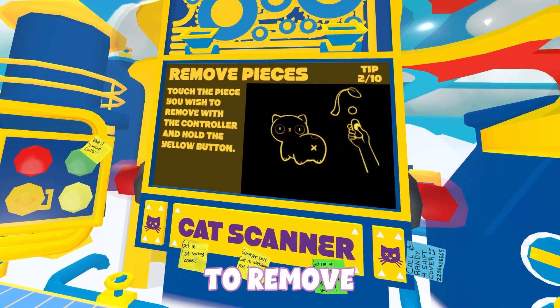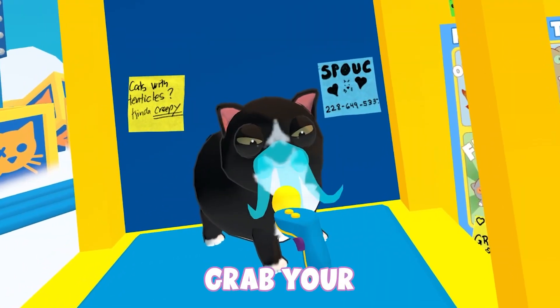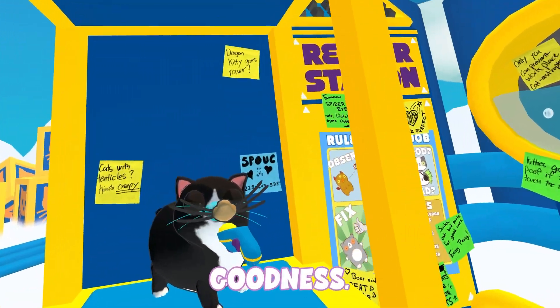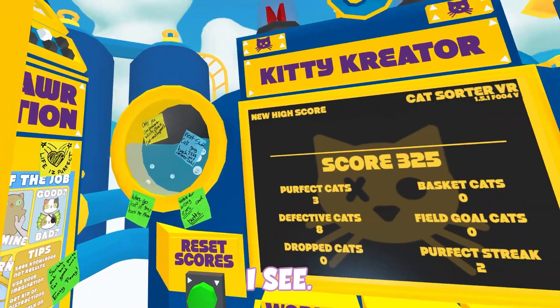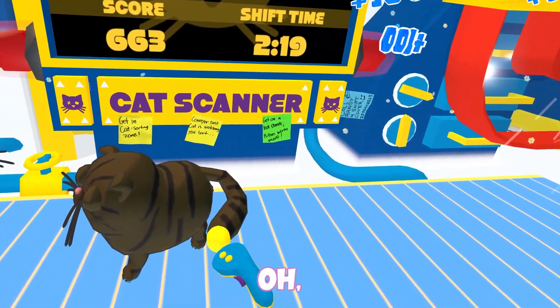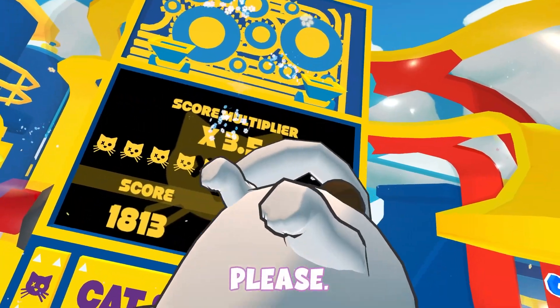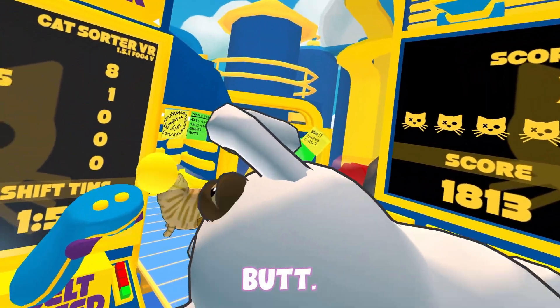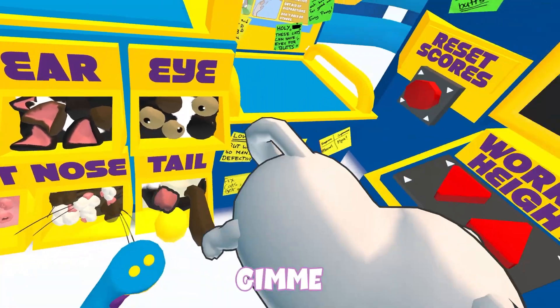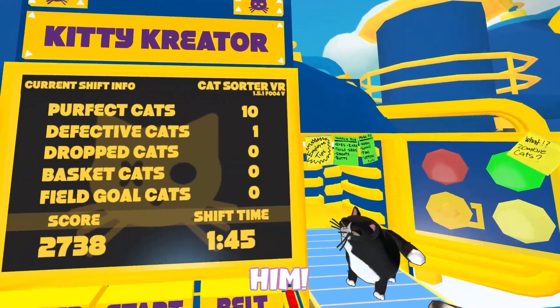Touch the piece you wish to remove with the controller and hold the yellow button. So I grab this — no no no, let me grab your piece. Oh okay! Oh my goodness, I see, I get it now. Are you okay? You're okay. Oh, you're like a little chocolate bar — I'm gonna name you Choco. Let me grab you please. Oh wait, you have an eye on your butt! All right, give me a butt. You look pretty good, yeah you're fine. Oh, you got it — no, I dropped him.